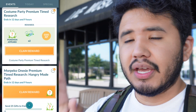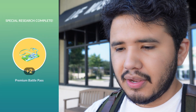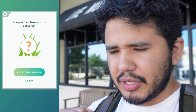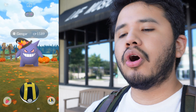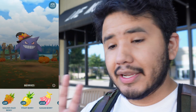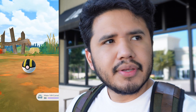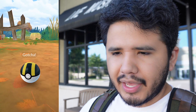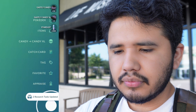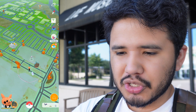I believe this is the Spiritomb encounter. If this thing is blue I'm going to freak out - I really, really want the shiny. Two premium raid passes, and here we go - three, two, one. Oh, it's the Gengar! Oh wait, it's the Gengar with the witch hat - I forgot. I'll still take it. Very, very cool shiny - very, very cool Pokemon. Gengar with the witch hat, that's actually really, really rare. The Gengar's pretty bad IV-wise, but still pretty rare regardless.